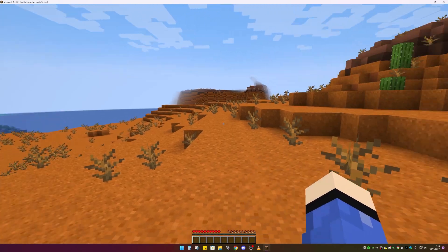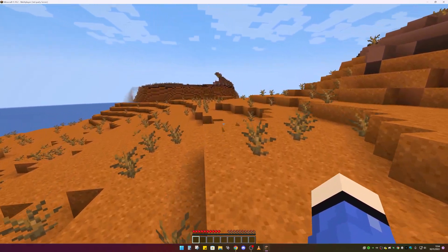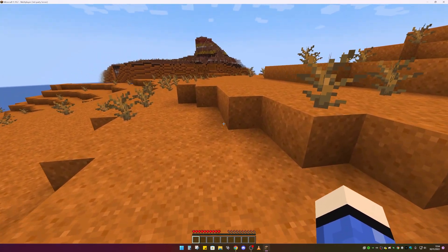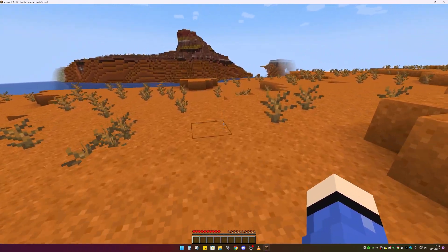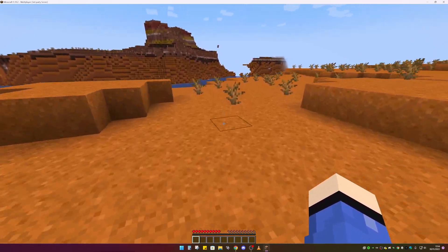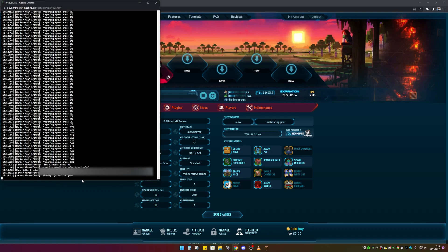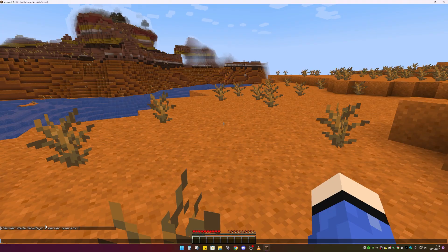Now I'm going to show you how to get into creative mode and get yourself OP on the server. I'm not OP right now so I can't go into creative mode or ban players. It's very simple — go to the server dashboard, click on Console, type 'op' followed by a space and your gamertag, then hit Enter. That will OP you on the server. Hop back to Minecraft and you'll see the message in chat.